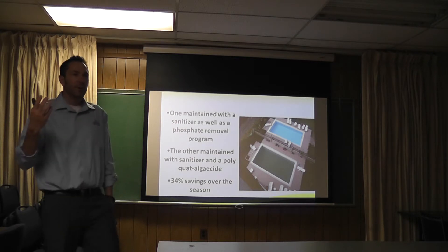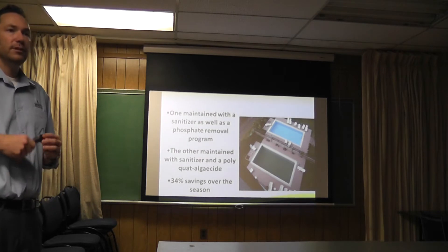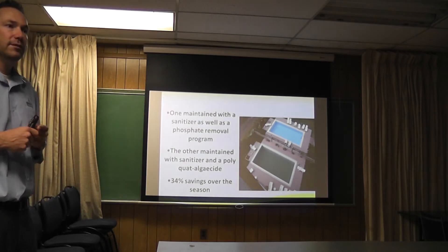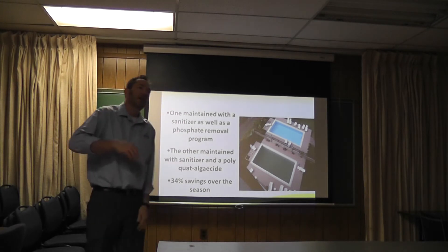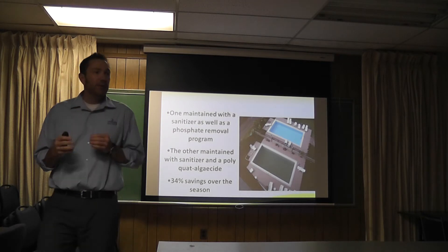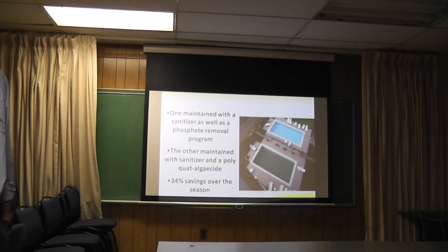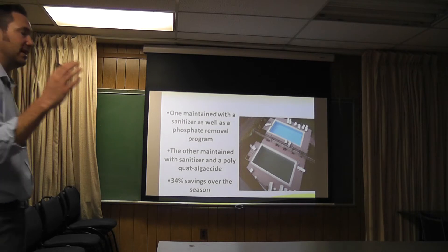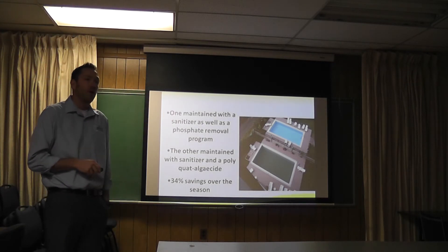You can see the drain from up on the fourth floor — it was crystal clear. The other pool had the same old problems. It turned green about every four to five weeks. He would have to treat it with expensive polyquat algaecide, brush the hell out of it, shock it, use clarifiers, clean it up — and then three to five weeks later, it turned green again. When we averaged everything up at the end of the season, we actually saved him 34% in chemicals alone in this pool compared to that one. 34% savings — and that didn't even factor in his labor because he had guys working on that thing all the time.